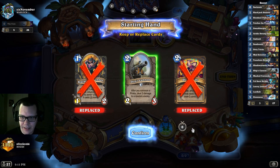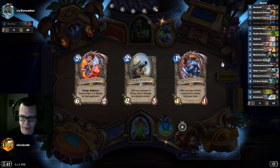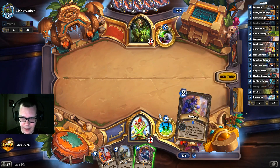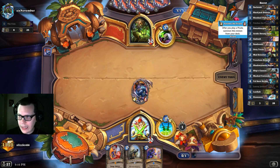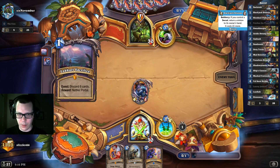So Secret Rogue — it's a new archetype. The reason this archetype now exists is because of a whole bunch of synergies introduced with Ashes of Outland, also drew patches. We've got the Blackjack Stunner: if you control a Secret, return a minion to its owner's hand and it costs two more.